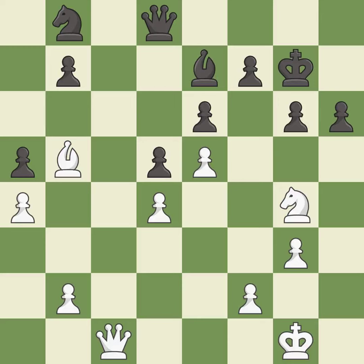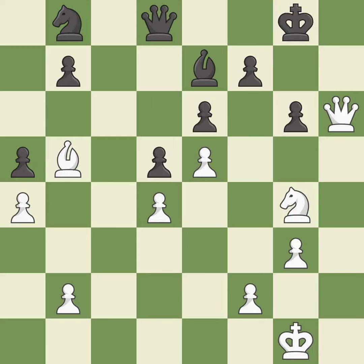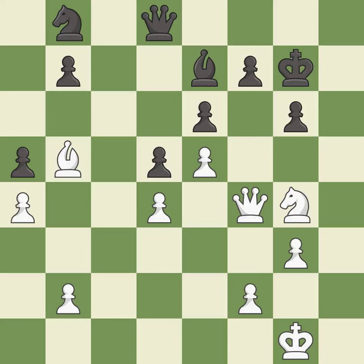Takes back — it is best. That pawn was free for the taking — it is best. This steps away from the checking queen — it is forced. This threatens to fork pieces — it is excellent. This stops the opponent from being able to fork pieces — it is good. That's a sensible reply — it is excellent. This attacks a queen, winning a tempo when it moves away — it is best. This move puts the queen on a safer square — it is best.